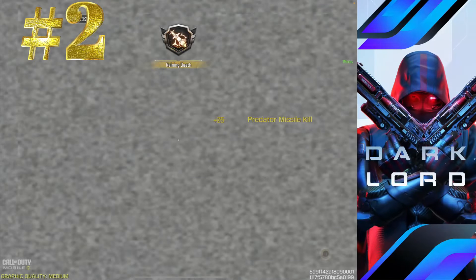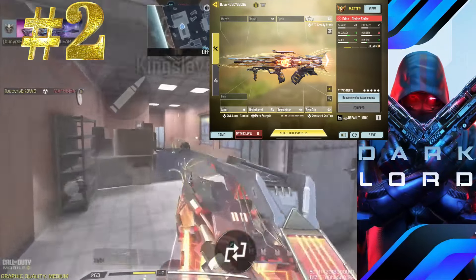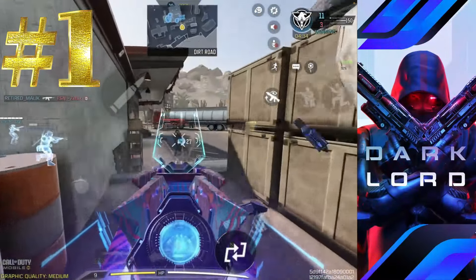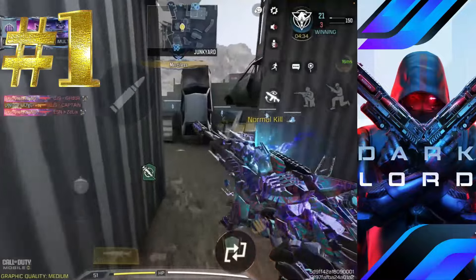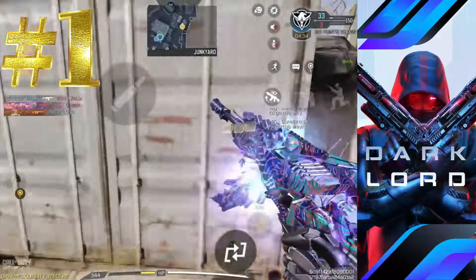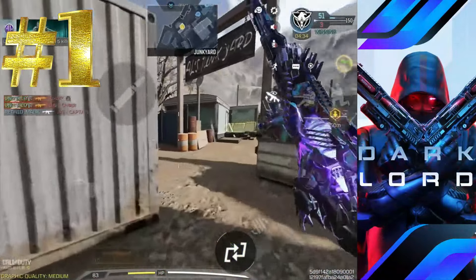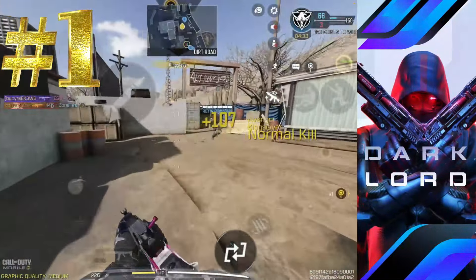Here we are with the number one gun for this season — none other than the mythic Grau. This gun has been in the top five since its release. It earns the top spot because of its ability to shoot across the map as well as its very quick five-shot kill at close range. As you can see in this match, I made a nuke with it as well. Please do try my loadout — it is the same as last season. Keep following me on livestream as I keep updating my gun loadouts, and make sure you follow with notifications on.